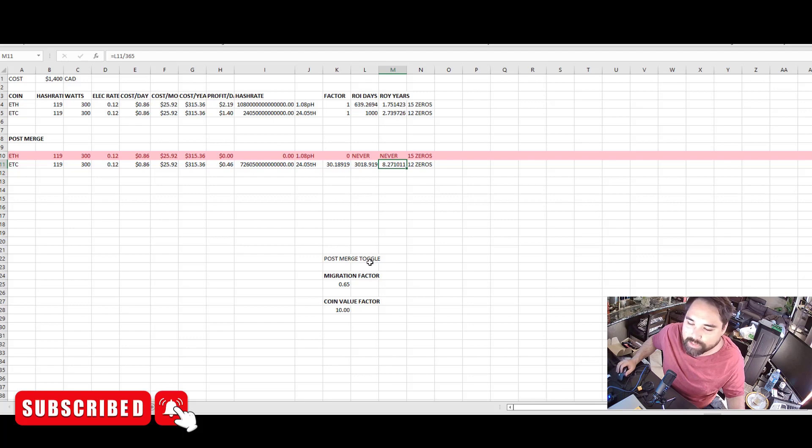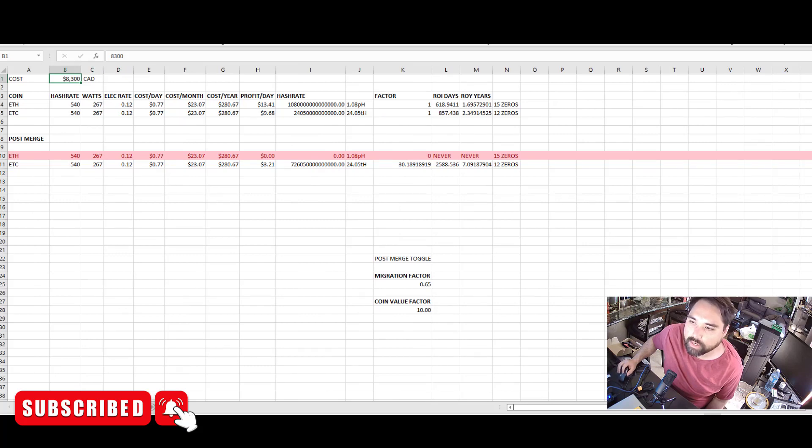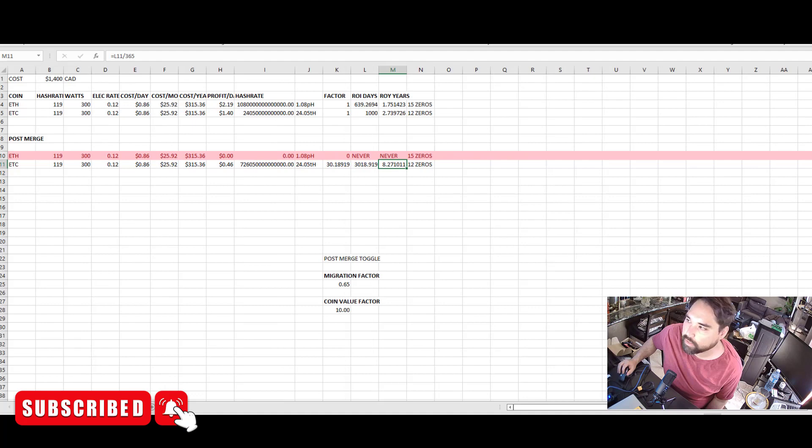Unless you're a YouTuber who got one sent for free — then take it, why not take anything for free. But seriously guys, if you like this analysis and see errors in my calculations, please let me know. Do you think it's a good idea to buy the Jasminer X41U? I don't. Don't be tempted by other guys' videos with discount codes — you're better off buying a GPU, which can also mine other coins. The efficiency is great but the cost is just too high.